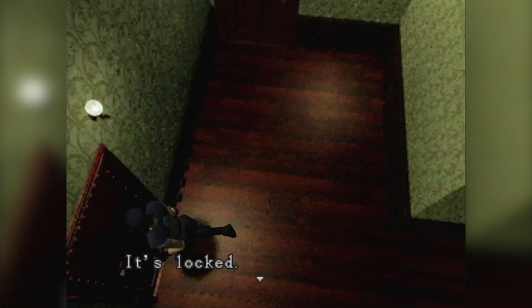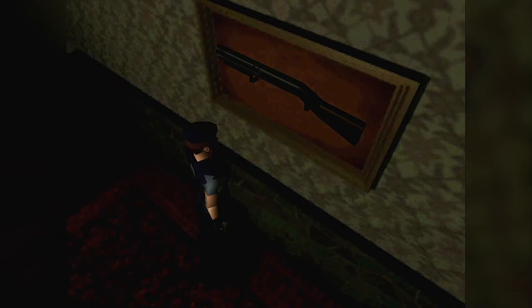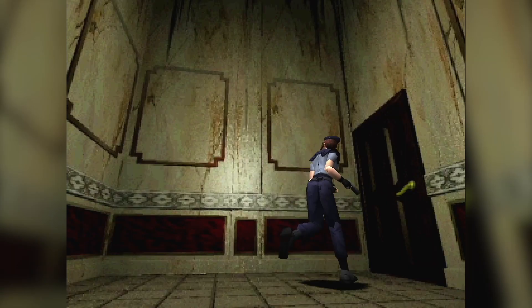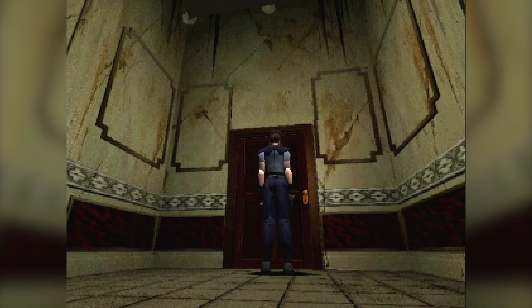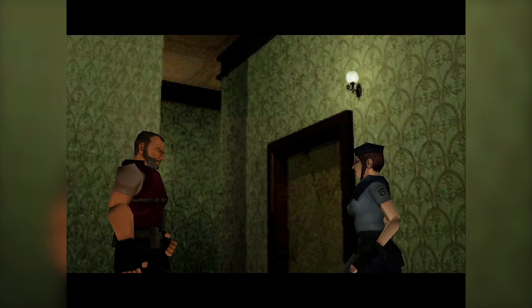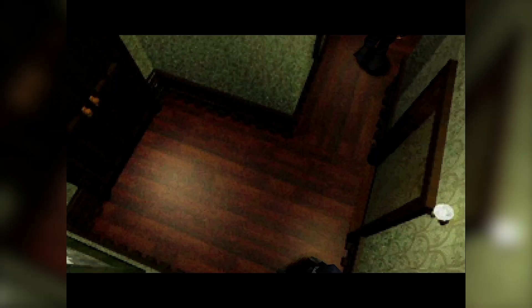After taking care of the dogs, we explore the east wing of the mansion to pick up the shotgun. While trying to get back, we find ourselves trapped in a room with a ceiling falling to crush Jill — and both doors got locked. Surely not an issue for the master of unlocking... Right before being smashed like a pancake, Jill is saved by Barry, who delivers the most iconic sentence in the series: 'You were almost a Jill sandwich.' Please give that man an Emmy.